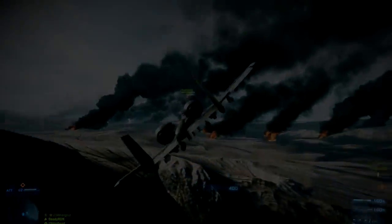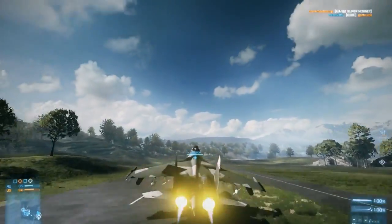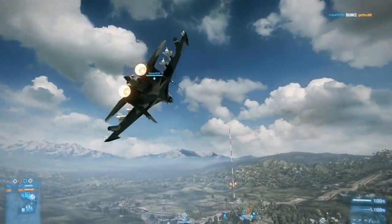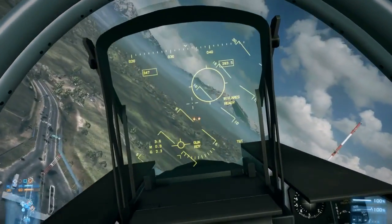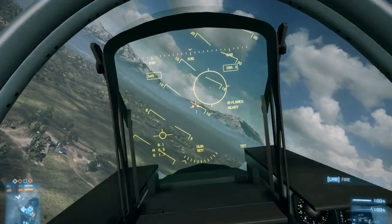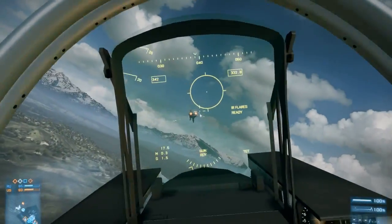This is day seven learning to fly in BF-3. We take off and there's a jet right in front of me already marked. But I'm going to lose that mark and the first thing I'm going to do is put that back. I'm telling you people, hit that Q button — spot, spot, spot.